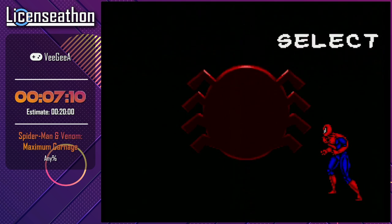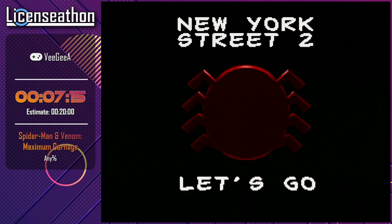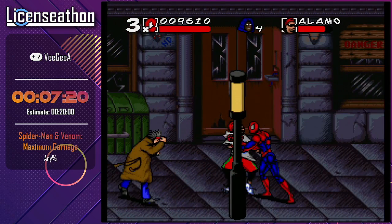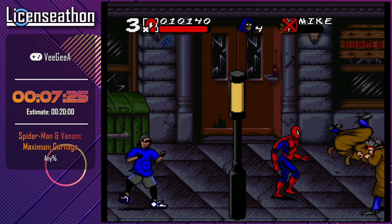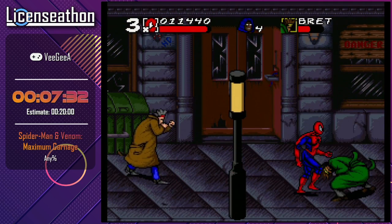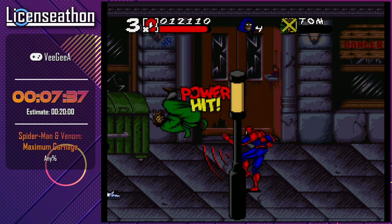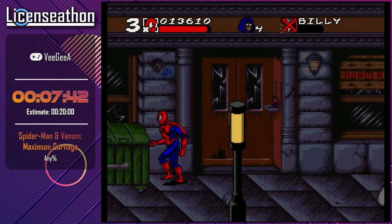Next we're going to choose Spider-Man again — this is where things get spicy with warps. The way warps work is essentially that superhero icons have different effects with the character you choose; they also have different stats. This means a certain superhero icon can be an insta-kill against enemies for Spidey while it won't be for Venom — this also applies to a lot of bosses.